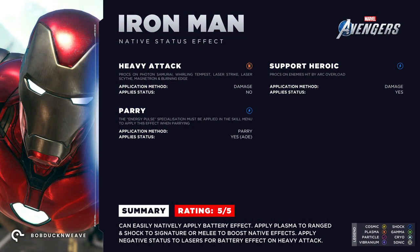Let's start with Iron Man. I gave the Armored Avenger a top score of 5 out of 5 — not just because he's my favorite, but because he can natively apply the battery effect with no additional gear perks. His laser heavy attack has a native status effect of Plasma, and whilst it doesn't apply a status effect to the enemy, it works as the heavy hitter when enemies are affected with a negatively charged status effect like Shock, which is exactly what his support heroic does. His support instantly adds a full stack of Shock status to anyone caught in its range, making him one of the fastest to apply the battery effect. If you don't have his heroic, his parry also applies Shock status, albeit much slower, and you need the right specialization enabled in the skill menu.